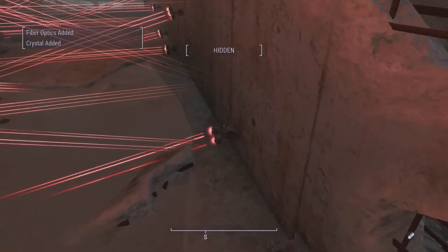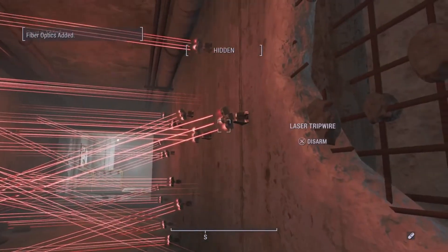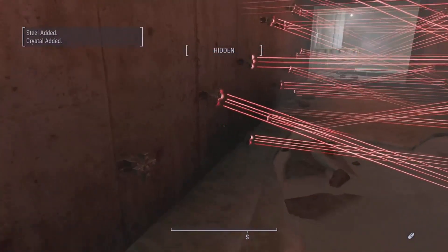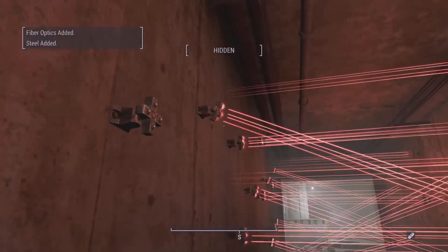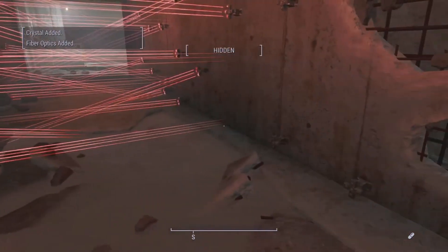For instance, if you want to make a Gatling laser, you're going to need about 10 fiber optics and five crystal for every Gatling laser you want to manufacture.